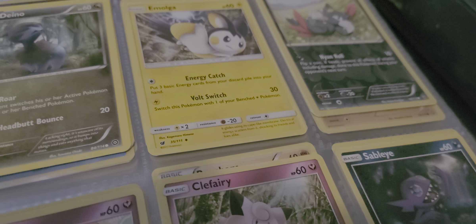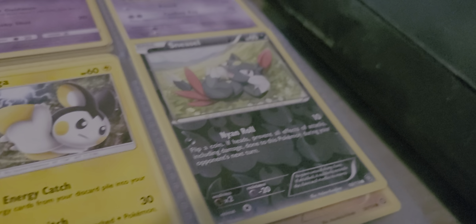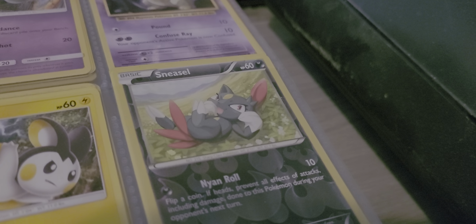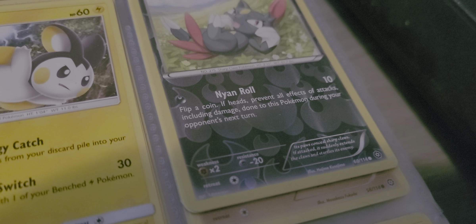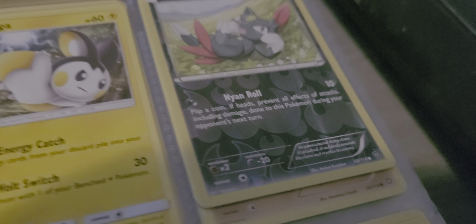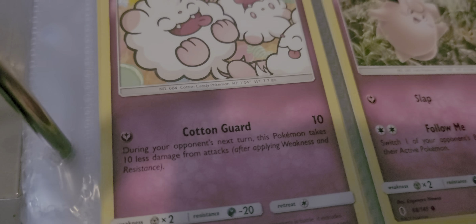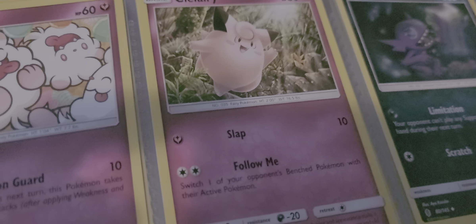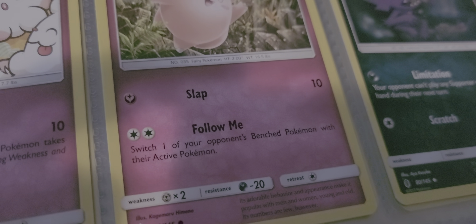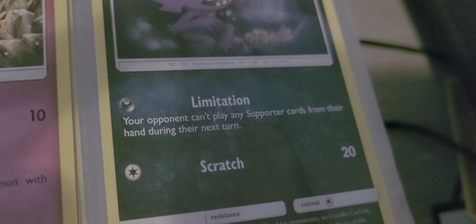Over here we have Emolga, with Energy Catch and Vault Switch. Sneasel, 60 HP, with Ion Roll. Swirlix and Cotton Guard. Clefairy with Slap and Follow Me. Sable Eye with Lamentation and Scrap.